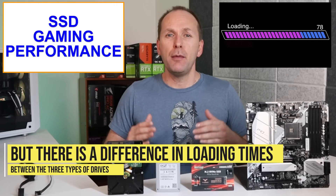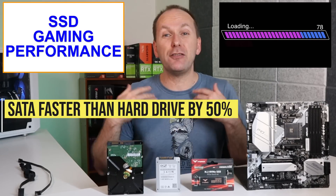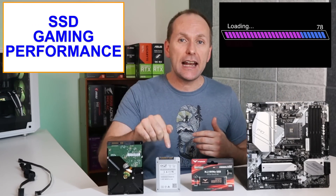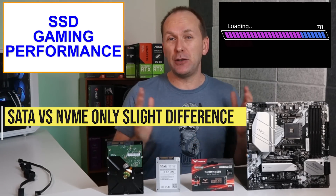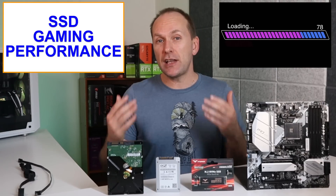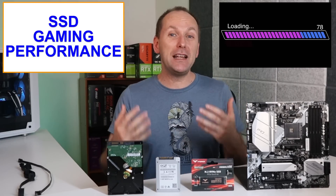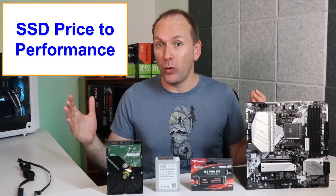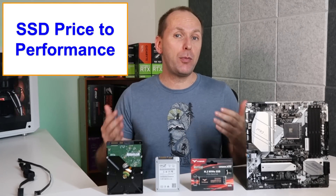What testing has discovered is that there is a difference in game loading time between the various drive types. SATA SSDs decreased overall loading times from traditional hard drives by 50 percent or more and made a noticeable impact. However, going from even a SATA SSD to an NVMe PCIe 4.0 SSD only netted a couple of seconds at best between loading times. In blind testing done by Linus Tech Tips, the difference was so negligible that several participants mistakenly thought the SATA SSD PC felt faster than the PC with a PCIe 4.0 NVMe SSD.